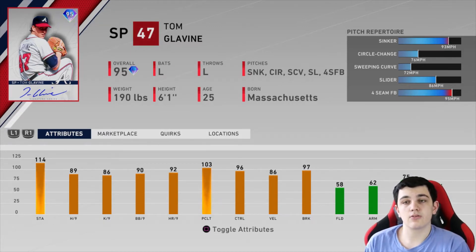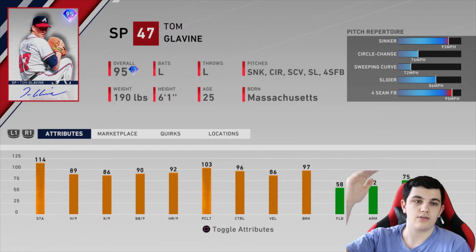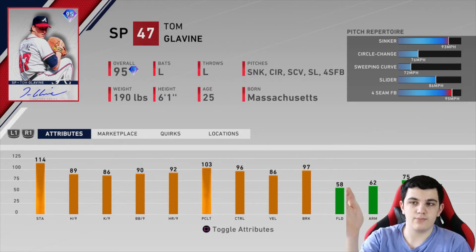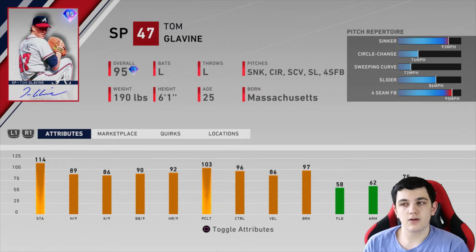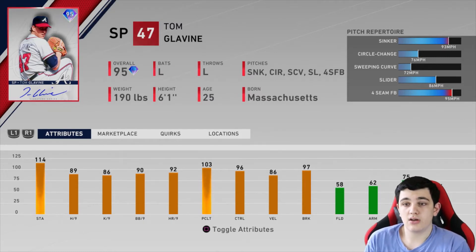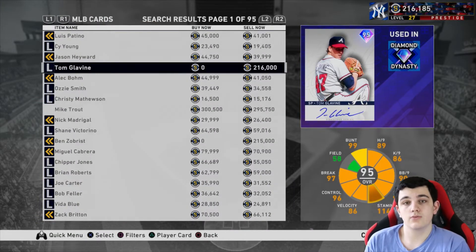This is still a good card and I think people are going to underrate him just because of his rating and because he's a BR flawless reward. This is a really good card: 114 stamina, good 89/86 per nine, 96 control with 90 walks per nine — that is exceptionally good, you are not going to miss many pitches with this card. 86 velocity is good enough, 97 break is great. His pitches: sinker, circle change, sweeping curve, slider, four-seam. The only thing that's a little annoying is the sweeping curve instead of a normal curveball — a sweeping curve is basically a slurve but going more north and south — but this is still a good card and obviously very hard to obtain.